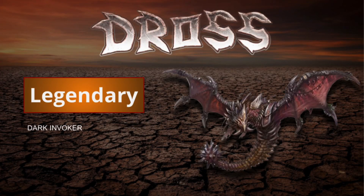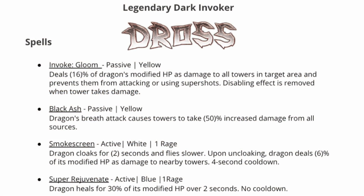Now let's talk about Dross, the legendary dark invoker. Pretty cool looking invoker, and there are some positives and some negatives. For Dross, the invoke shot is Gloom — the fourth shot of the invoker is the invoke, with three regular ammo shots first. The invoke shot will deal 16% of the dragon's modified HP as damage to all towers in a target area and then disable them, preventing them from attacking and using super shots. The disable effect will be removed when the tower takes damage. However, the Smoke Screen spell does deal damage after the cloak ends, but this will not remove the disable from the Gloom invoke — that is a key feature of this spell.